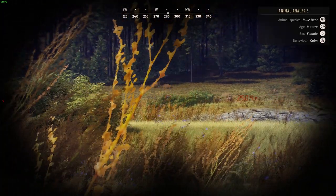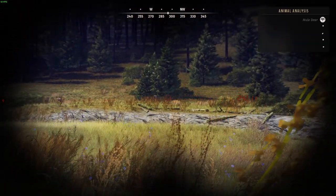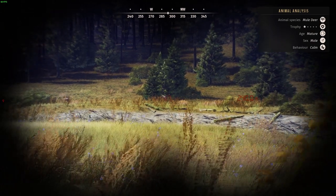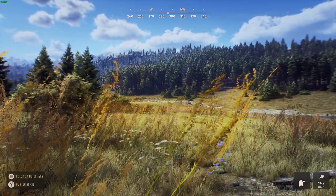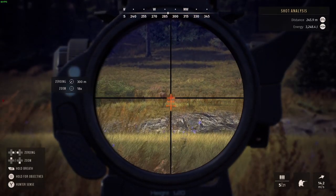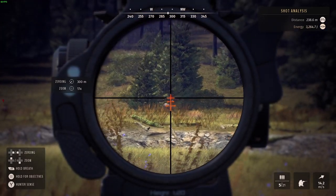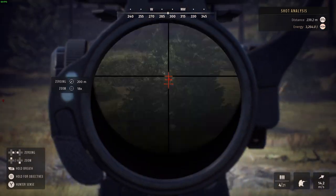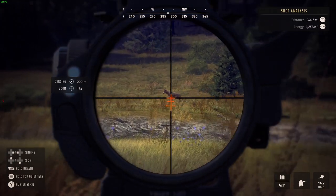That deer right there in the back looks almost white — she's a mature, she might be getting pretty old on us. That's the one-star mature that just stepped out at about 230. Let's see if we can get the old 308 to get a hold of him. First up, let's go down to 200. That ought to be a halfway decent shot.